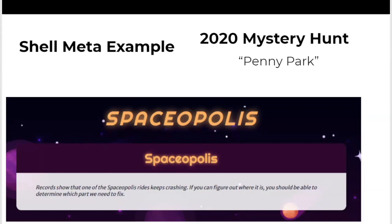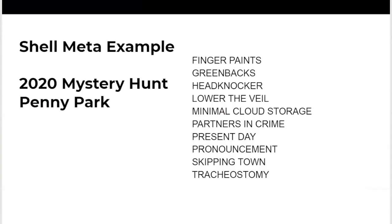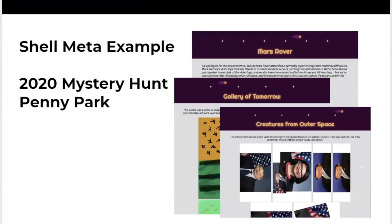Here were the answer words. A pro tip when trying to solve a meta: think about whether your answer words are used for the letters themselves, or could they possibly be cluing something else — are they using them for the sense of the word? Looking at these, they feel like they might be for the meaning of the words. An observant teammate might point out that there are headers on each of the puzzles that are different — you've got a comet and stars.